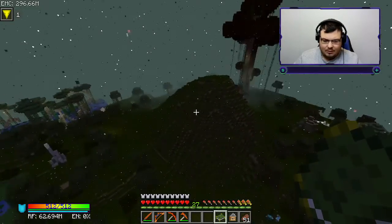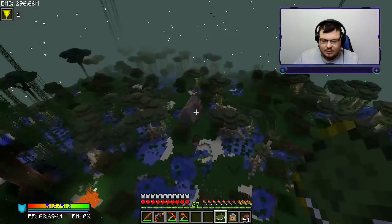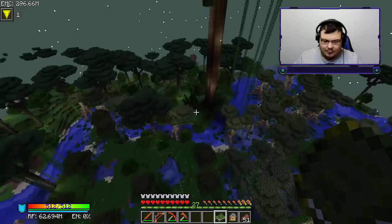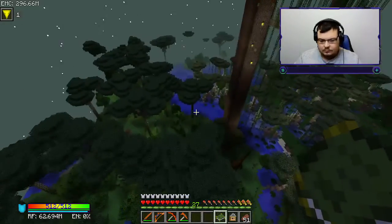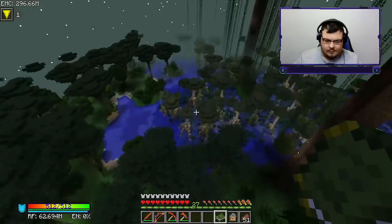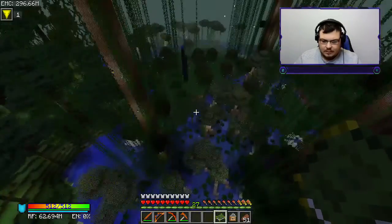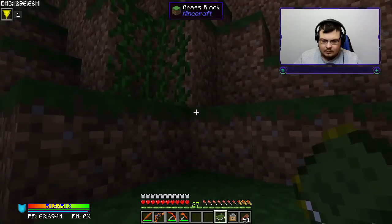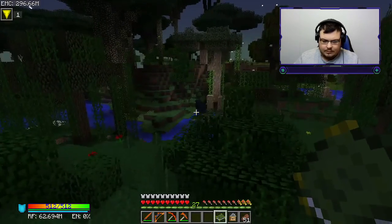Once that black stuff shows up on my screen I can no longer go that way - that's my warning that I'm not allowed in this area yet. I have no idea where my next boss is unless it's this here. I didn't unlock anything, so that's not it.